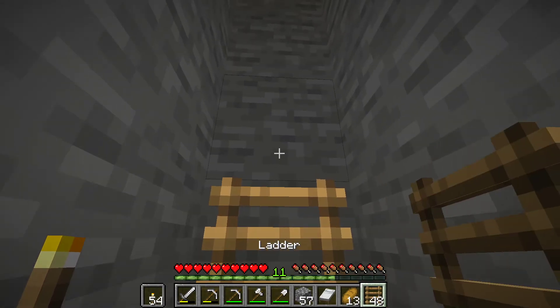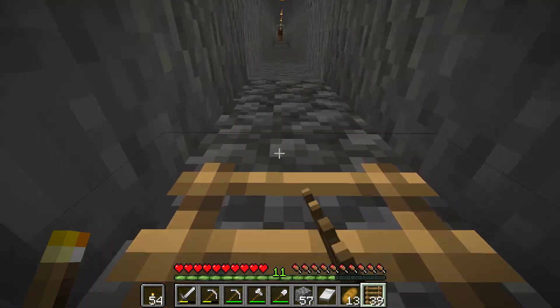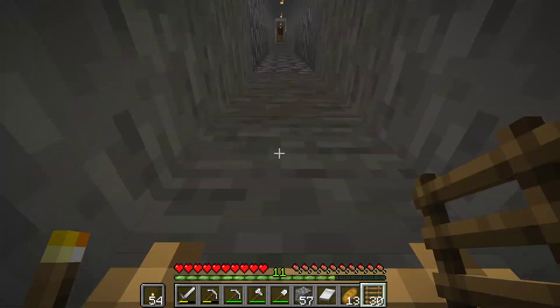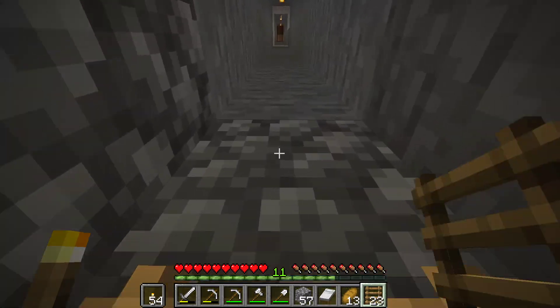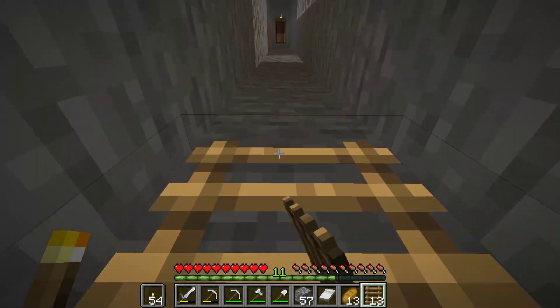Before we start to strip mine, I'm just going to put the ladder up to go back so that if we find ourselves in a bit of a conundrum, we can get back up as fast as possible. The only other thing to be careful with when you're doing this is not to fall down the other side where there's not a ladder, because that's a really good way to kill yourself.